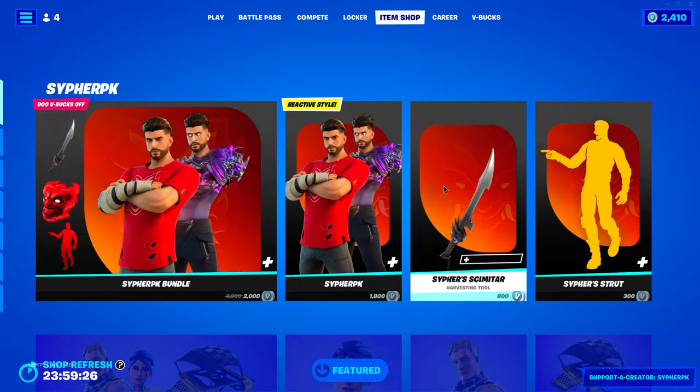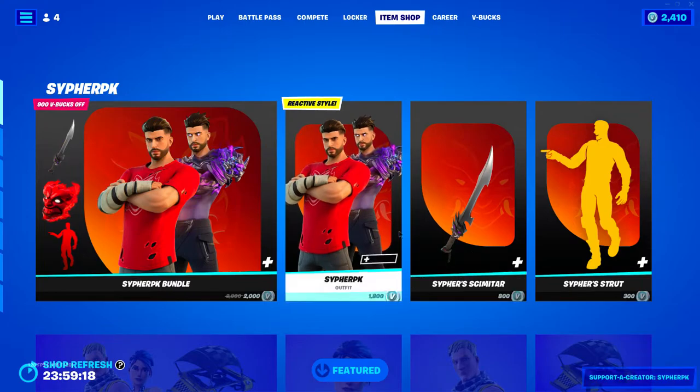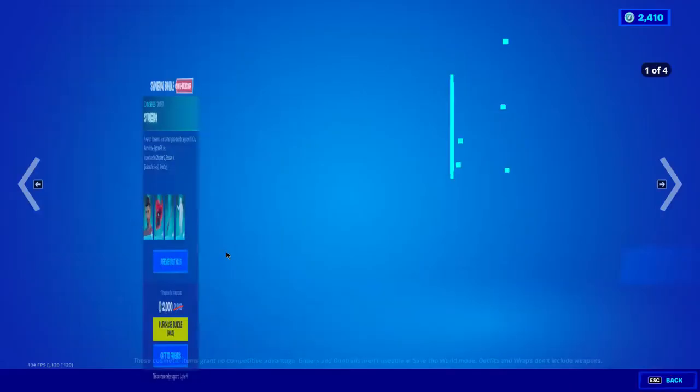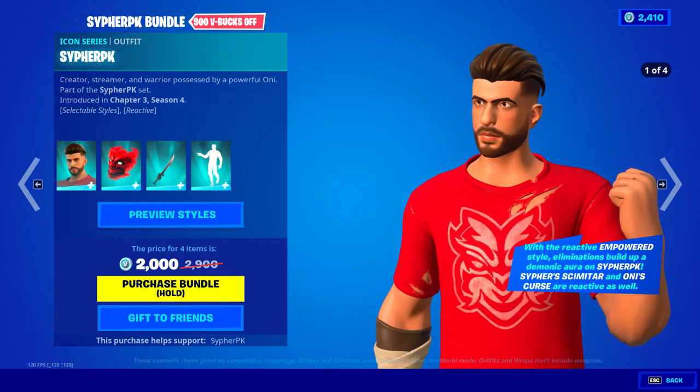If you're picking up CypherPK's icon series skin, definitely go into the support creator tab and type in CypherPK. I'm pretty sure it doesn't matter whether you use uppercase or lowercase letters. But yeah, CypherPK has his own skin in Fortnite.